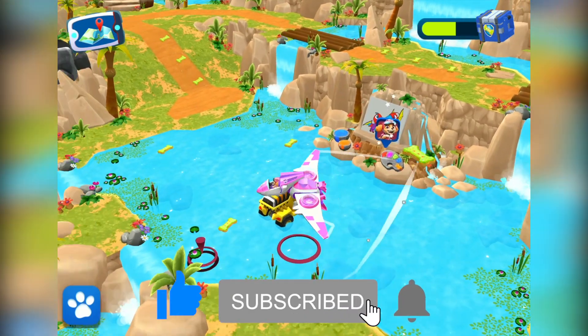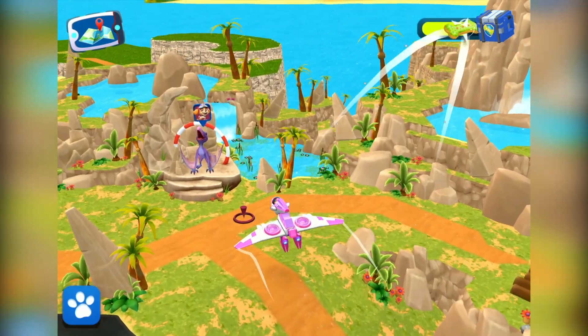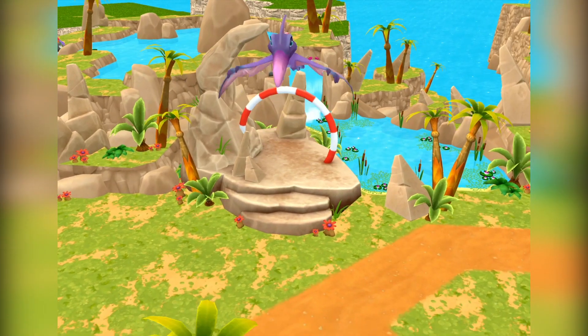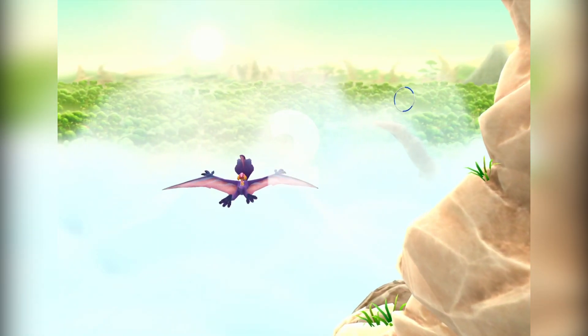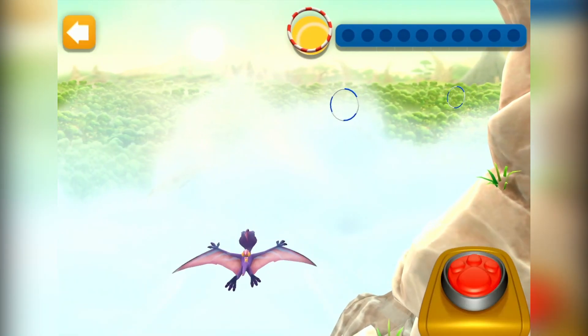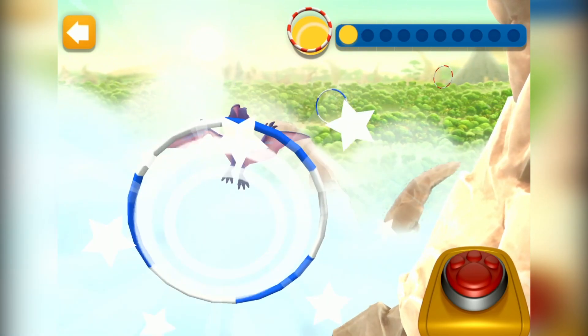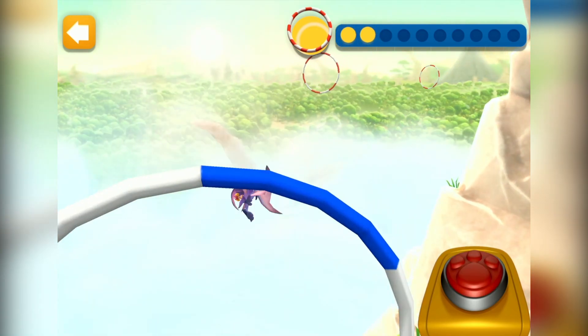Dino Sky! Wow! That pterodactyl wants to offer you a ride in the sky! How exciting! Three, two, one, go! Tap quickly to fly high! And don't tap if you want to fly low! Fly through as many rooms as you can!